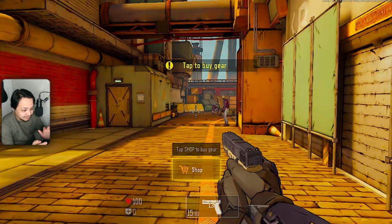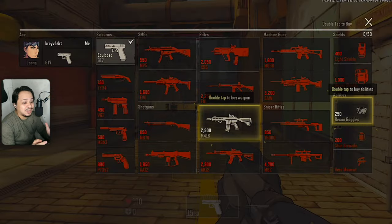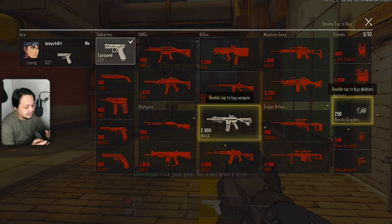Look at the screen — we have the shop. Tapos dito sa baba, may health and then may shield. Tap to buy gear. So, click natin yung shop. Look at that — may mga sidearms: may pistol, may shotgun, may deagle, may suppressor. Then we have SMGs, may rifle, machine guns, sniper rifles, and shields. And then, abilities.